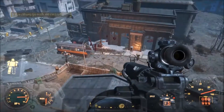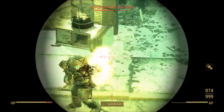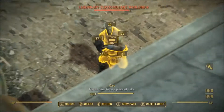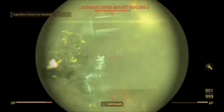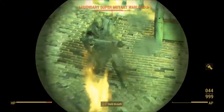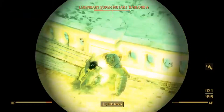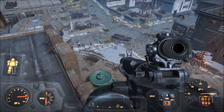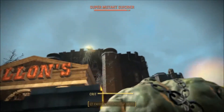Now to rain down righteous vengeance upon the super mutant horde. Death's coming for you — rest in pieces, should I say. I seem to have taken out a super mutant suicider. They have got to be the worst tactical decision that super mutants ever came up with. They've been to their superior, and then you have one of your guys walking around with a bomb that you can shoot and blow him and everybody else up with. Foolish boys.